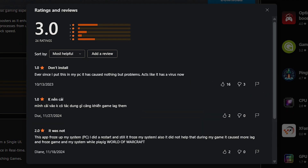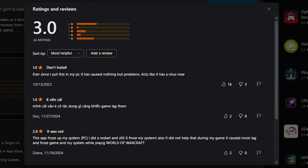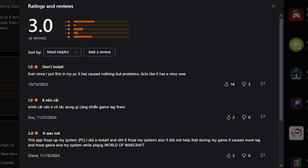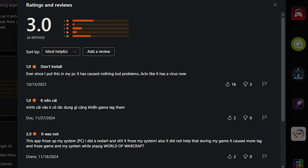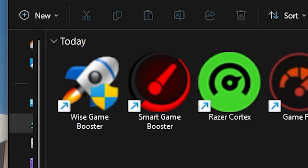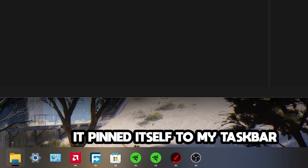Gamefire on the Microsoft Store actually has 3.0 stars, meaning that not even the people that have used applications like these even like this application specifically. And then you have Smart Game Booster — this one actually has some type of reputation, but it kind of scared me because as soon as I installed it, it forced itself onto my taskbar. It actually did it by itself and I would have to uninstall it or unpin it to remove it.